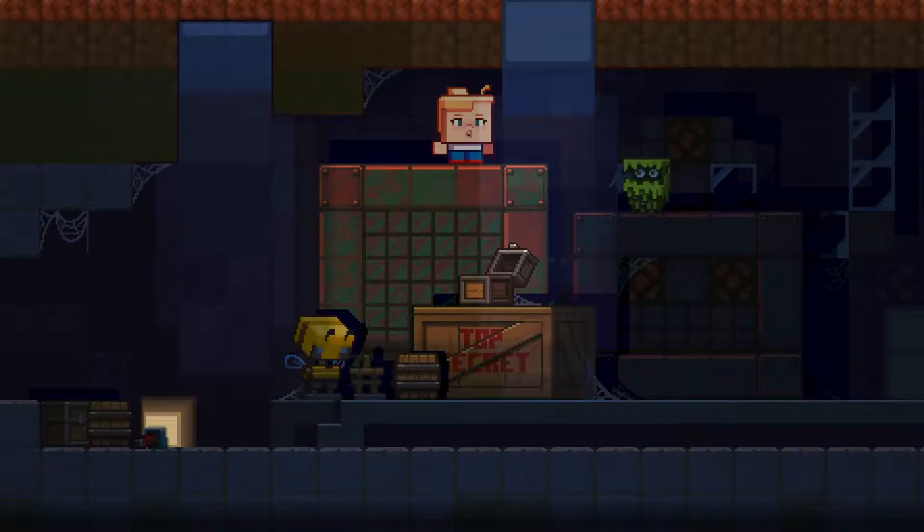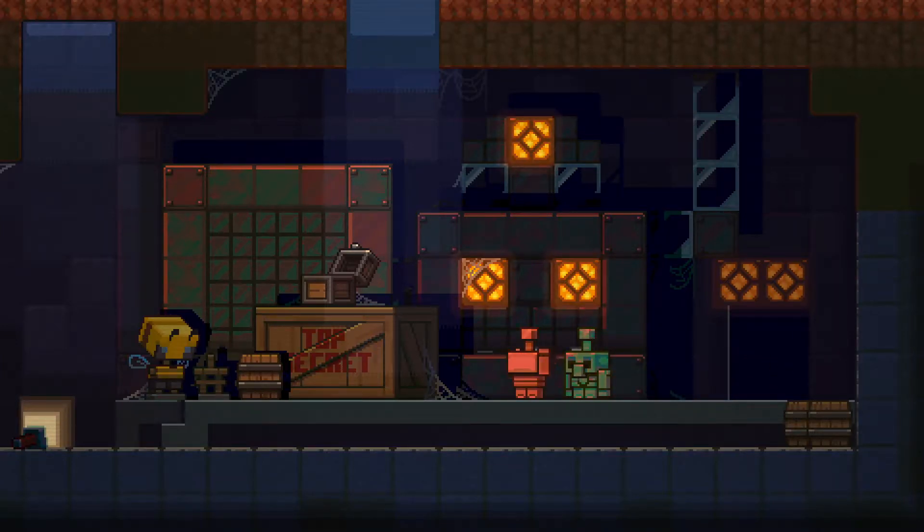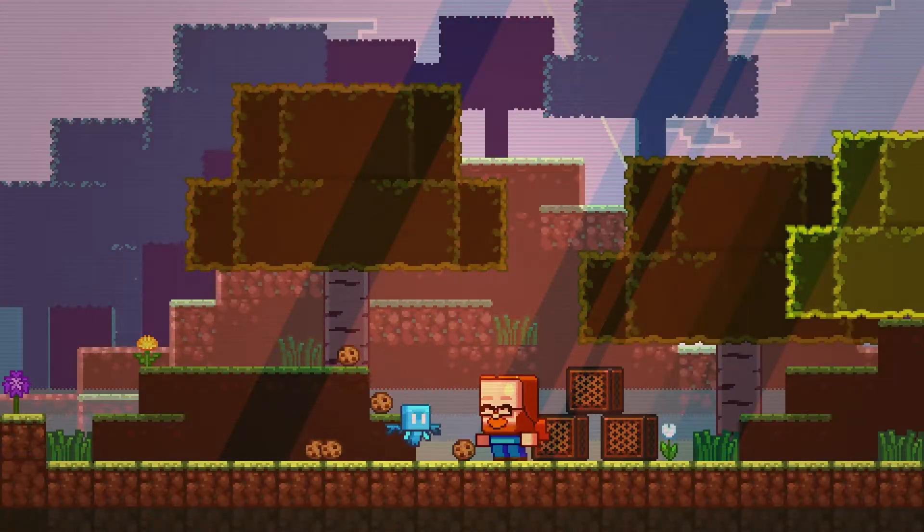Here are some of my thoughts on these mobs. The Glare is the cutest of all, but the F3 screen on Java is much better in my opinion — the concept is really cool, but it might not help the entire Minecraft player base. The Copper Golem might be a good decoration entity when frozen, but the feature seems a little overrated as you can achieve the same randomness using a chicken and pressure plates.